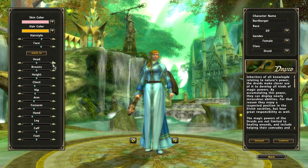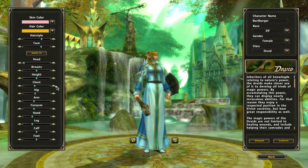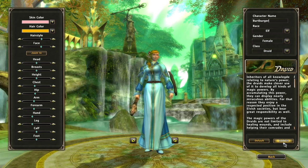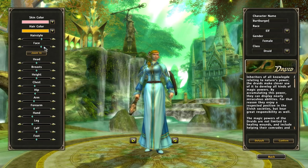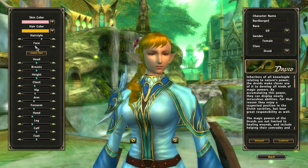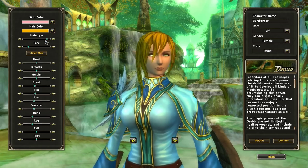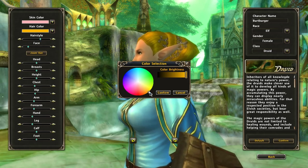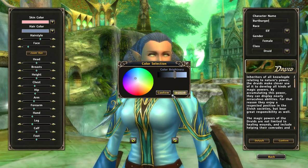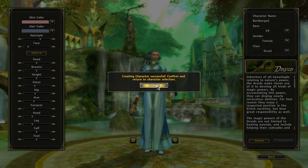You can play around a lot with the customization. Like, I can give her a tiny head. You can really fool around with characters and make something that looks different. There are lots of different faces — let me zoom in so you can see. There are tons of different hairstyles and hair colors. It's every color of the rainbow and you can change the brightness. So Burt Burger is created.